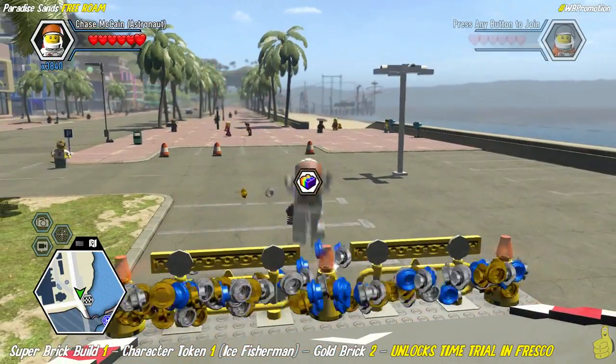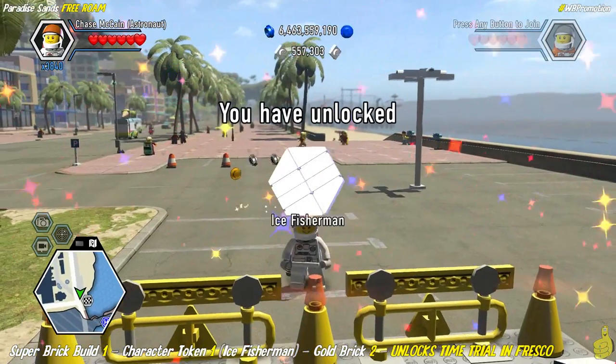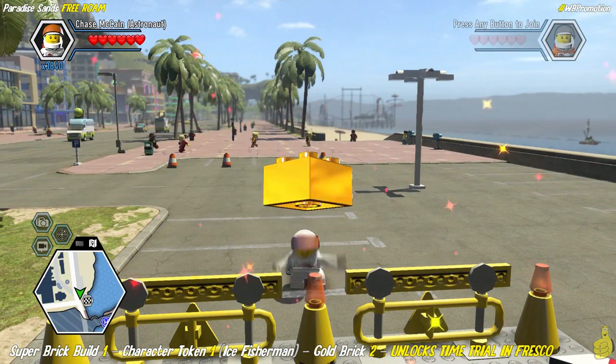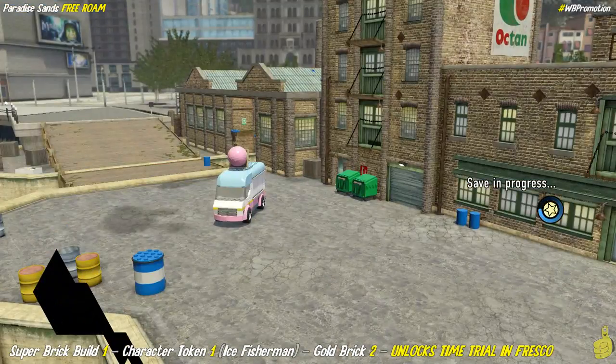This right here is actually the super brick build that we needed to complete in order to unlock that time trial in Fresco. We are officially good to go now to go back to Fresco, but we figured why skip all the rest of the stuff? We're going to go ahead and collect the ice fishermen, get our gold brick, and keep on keeping on for this particular area — which happens to be a time trial.